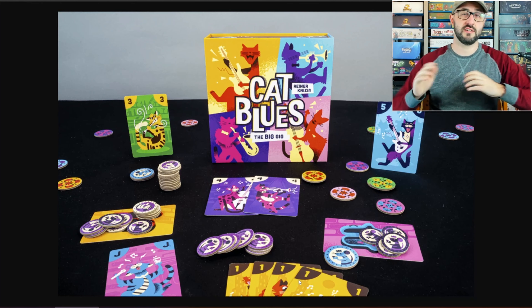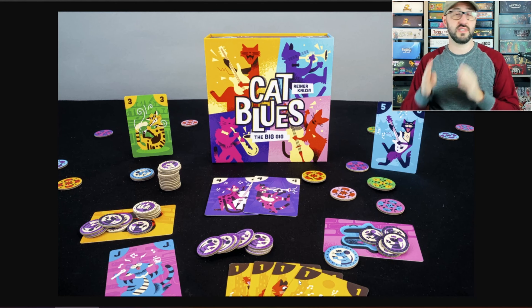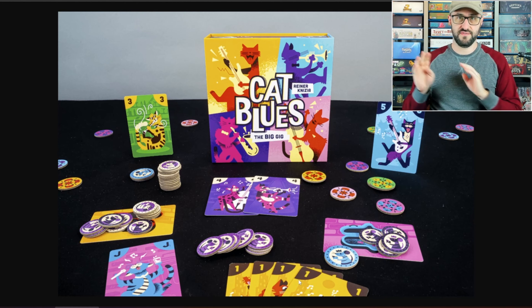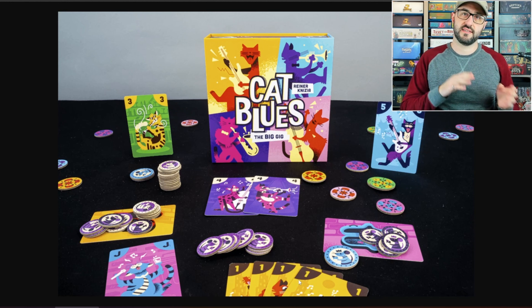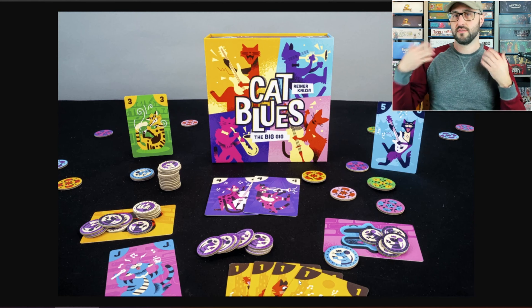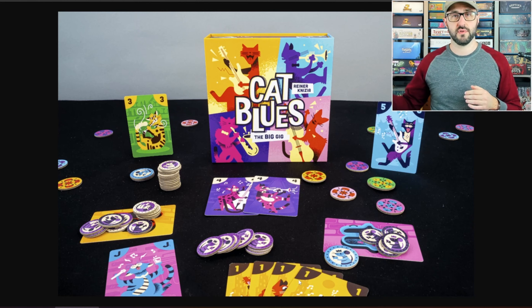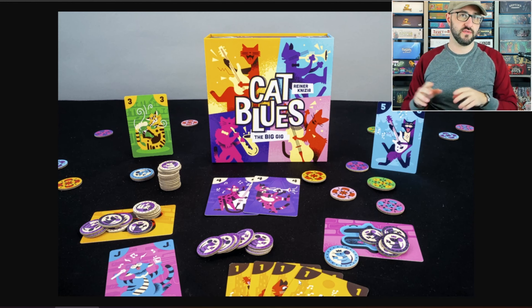Bidding works by players offering either a set of unique valued cards or a set of cards that all share the same value. More cards in a set means a higher value bid, and to stay in the bidding you always have to bid higher than the player before you. However, cards of the same value take priority over cards of a unique value.